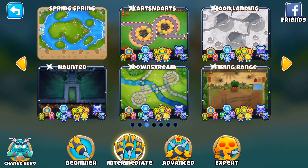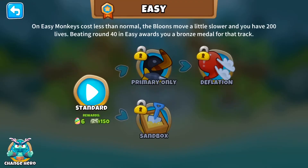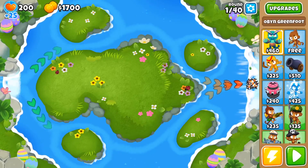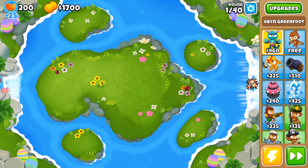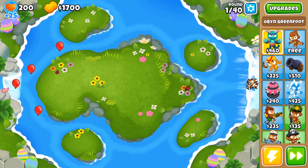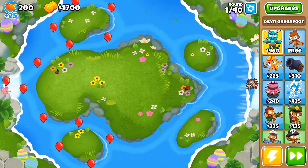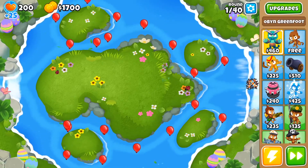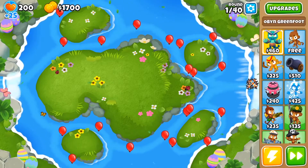The new map is an intermediate map called Spring Spring, so let's just hop in real quick. This is the new map — got water and land, which is nice. It's pretty easy, it's just got two paths, but you still got spots where you can have towers that attack in both paths at the same time, and it's decently long.